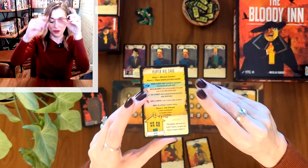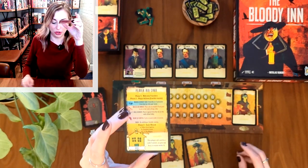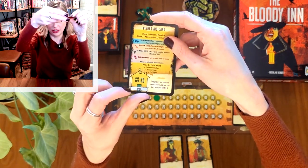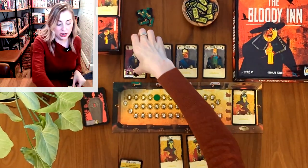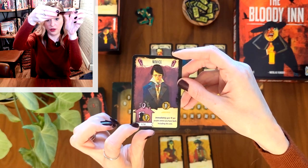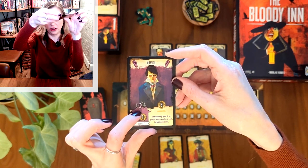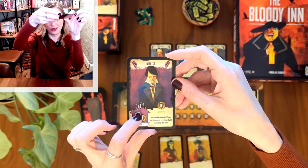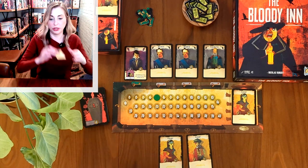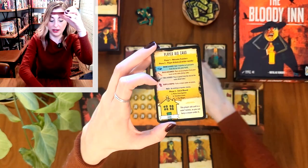Next up on your actions, you can build an annex. Similarly, you either take an accomplice or you take the peasants and use them to build an annex. An annex is something that looks like one of these little houses. This one is a barn; on the novice player board he has an altar. It lists any special ability to the right, and also tells you how many bodies you can bury there — for example, you cannot bury any bodies in the altar.